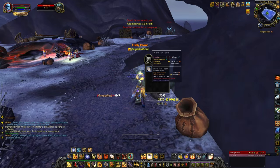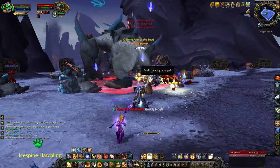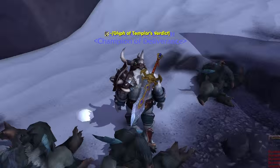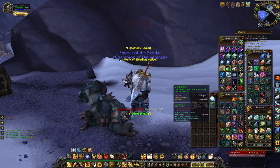The Daily Quests are very important this year. There are only four quests, so it is only possible to get five Merry Supplies a day. Be sure to get the snow piles that are all over the Daily Quest area, as there is a chance to find the Grumpling pet in one of these.